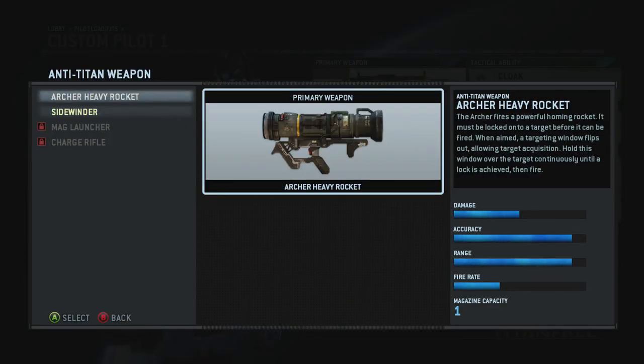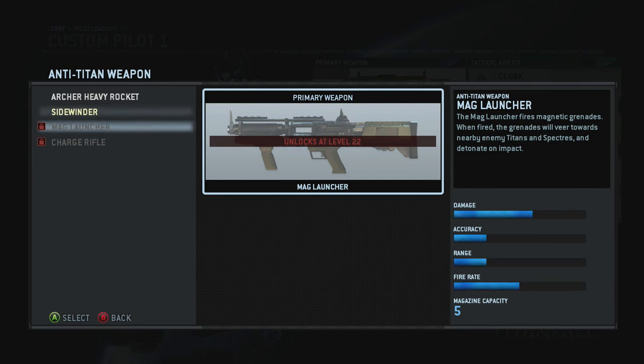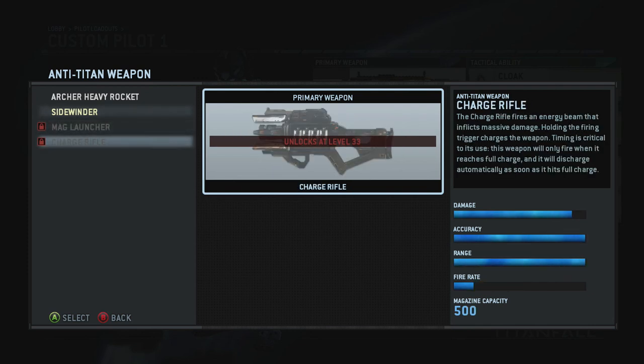For anti-titan weapons, I'm liking the Sidewinder. It doesn't lock on — it's free-firing and fires a lot, so if you get close to a titan it causes a lot of damage. It's one of the most popular anti-titan weapons. I haven't tried the other ones yet, which unlock at levels 22 and 33. That level 33 Charge Rifle looks awesome — the magazine capacity is 500 and the damage is off the charts.